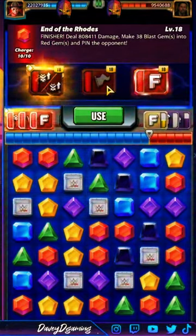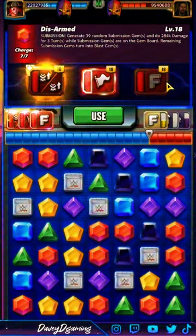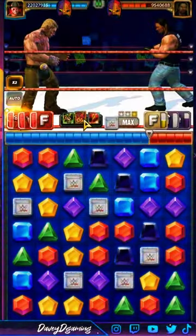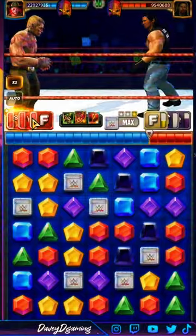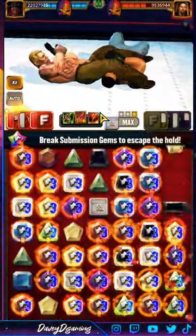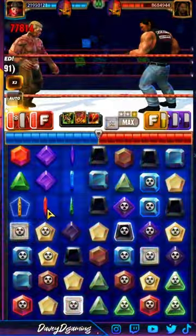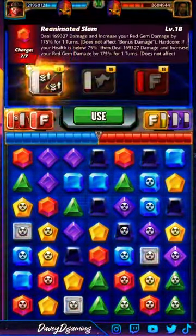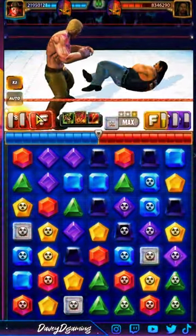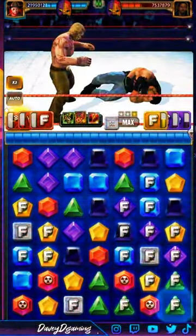I made 38 blast gems into red gems — that move doesn't benefit this build since the sub doesn't make blast gems. Let me hit the sub — 96k. Go away. Hit the sub then hit the Hardcore move. Red gems at 131k — hit the Hardcore. Double 175% boost — half a mil per red gem — then make 38 blast gems into red. This is a wrap: 7.5 million health.